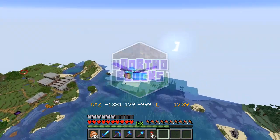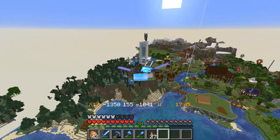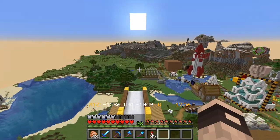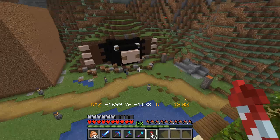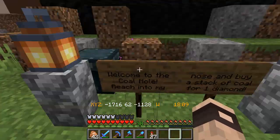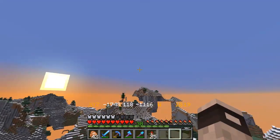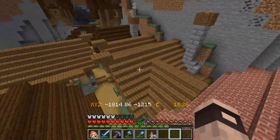Hello everyone, it's Toby here back for another episode of UnauthorBlocks. Today we're starting the episode flying over the shopping district and spawn town area. We've got a few things to get done. First let me check the coal shop - we've got absolutely no sales. Come on, UnauthorBlocks, you know what to do - come over here and buy coal!